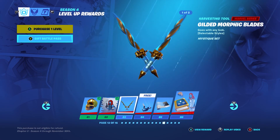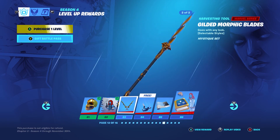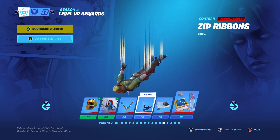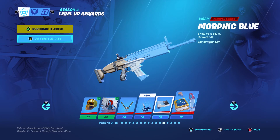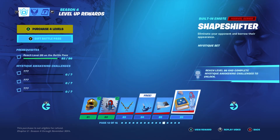Now Gilded Morphic Blades — whoa, that's like a trident! Now we've got Zip Ribbons Morphic — blue, oh my goodness, that looks sick, I'm gonna use that!